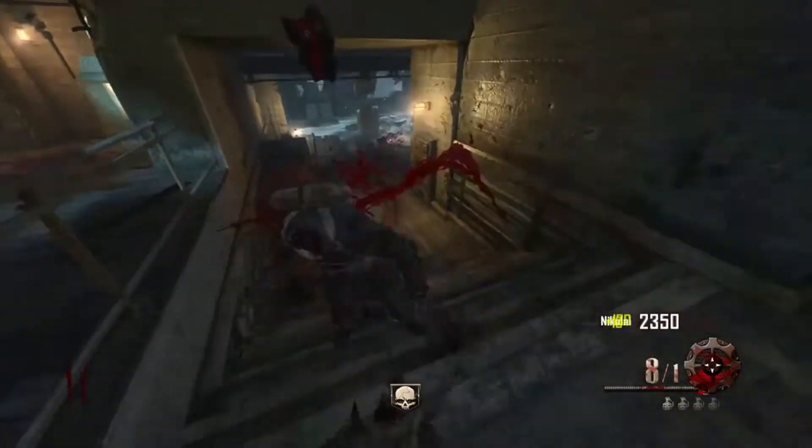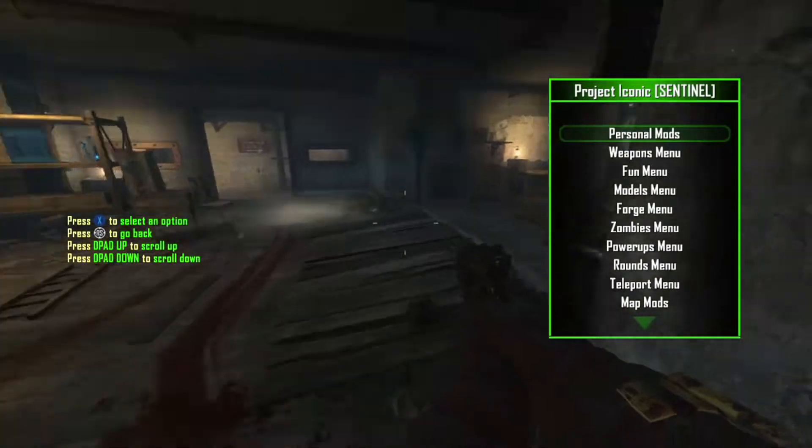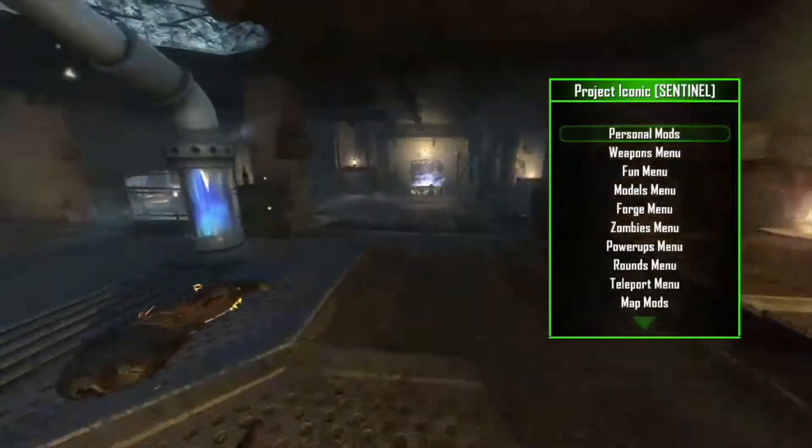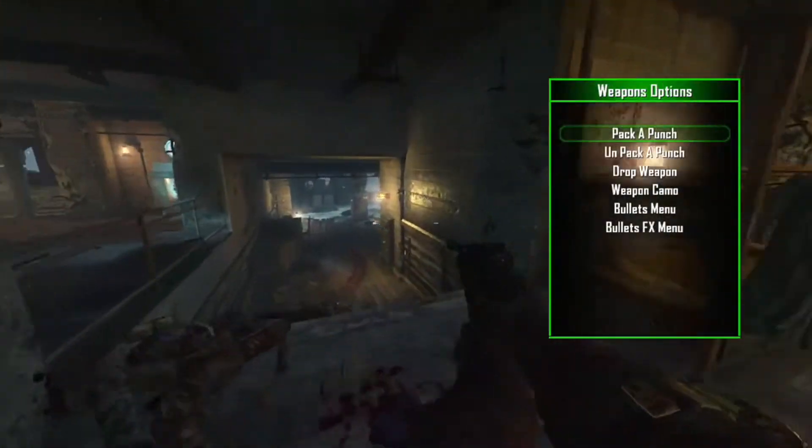We can change the models of the zombies and stuff. You can even give yourself upgraded staffs right here. I'm not going to do that quite yet though, because I want to look at other weapons.